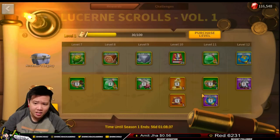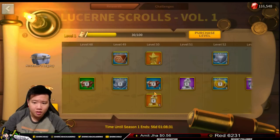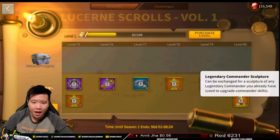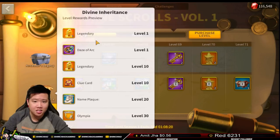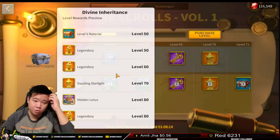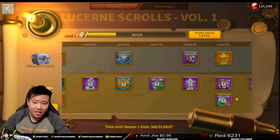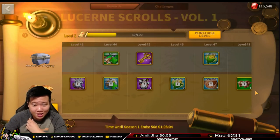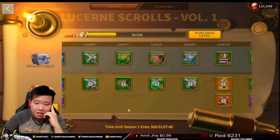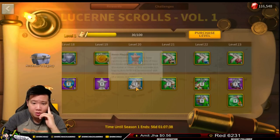For the divine inheritance rewards, I counted about five legendary commander sculptures in there — you can verify by clicking through the rewards. I kind of want to get this still, and you do get some free emojis. Honestly, I don't think the rewards are that worth it for the price of 20 dollars, but if you want the cosmetics I think it's worth buying this solution pass.